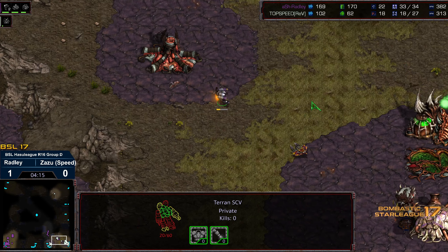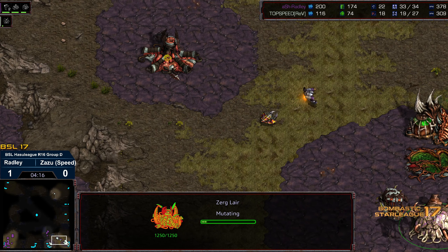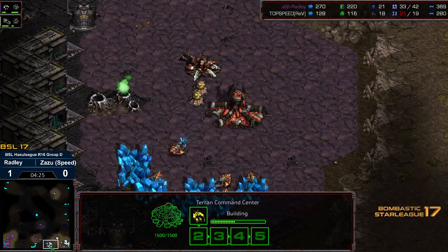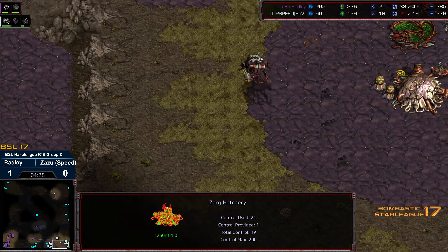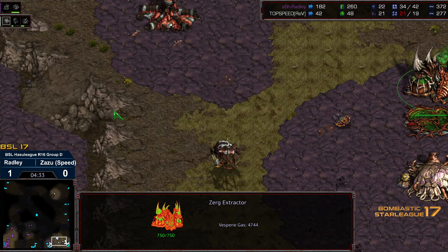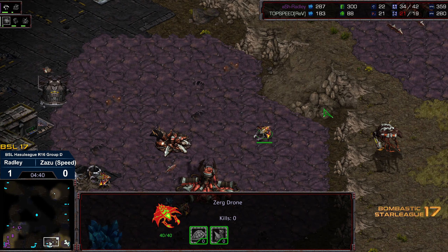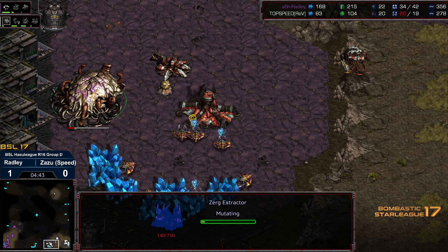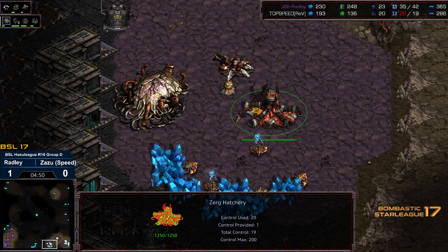The marines are going after that overlord — this could be really punishing for Zazu right here, potentially a quick second game win for Radley. The SCV is wandering too far, there's a tech lab. The marines are a little spread out. Zazu's lost an early game overlord and is starting to fall apart. Worker counts are actually even. Radley probably could have won the game right there after that overlord kill. Second gas getting dropped from Zazu.